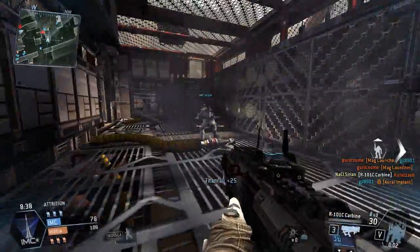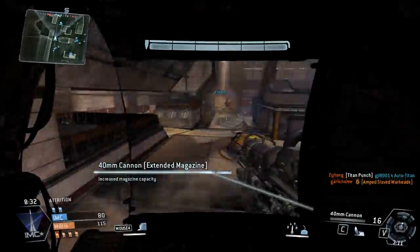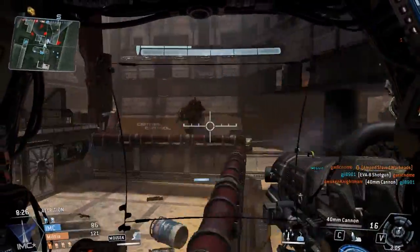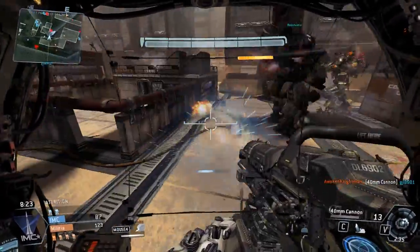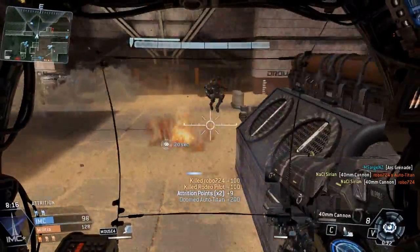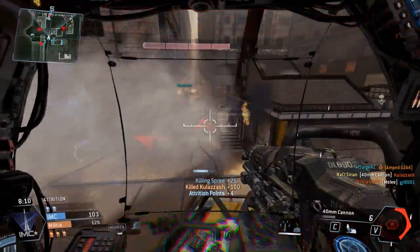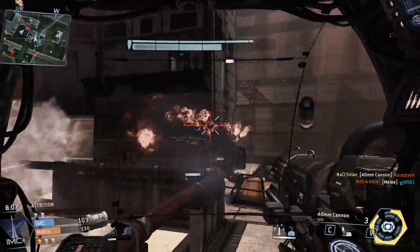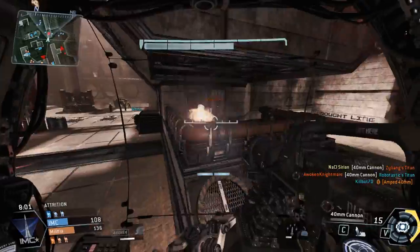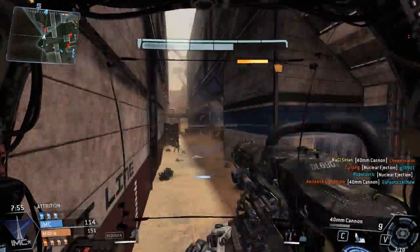Oh god, this is scary. It'd be nice if I could not spawn in against the two-man party Gen 10s. That's cool. That was terrible — I shouldn't have been able to crit him, I feel like. This is not good. This guy has an amped 40 mil; it's scary if he does.